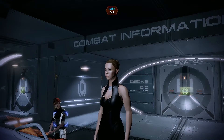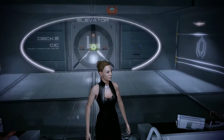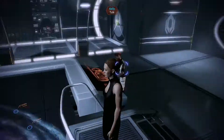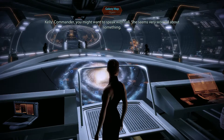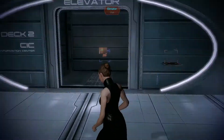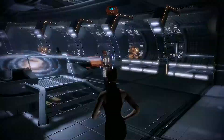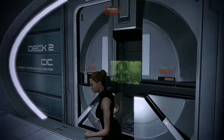Welcome back folks, Mass Effect 2 part 18. We just got back — you can see this nice dress, looking sharp Shepherd — we just got back from Kasumi's mission last episode. We could go talk to her again but she doesn't really have anything worthwhile to say, so maybe we do Tali's mission instead. Kelly's just gonna harass us about it if we don't.